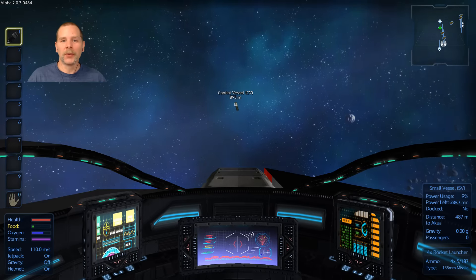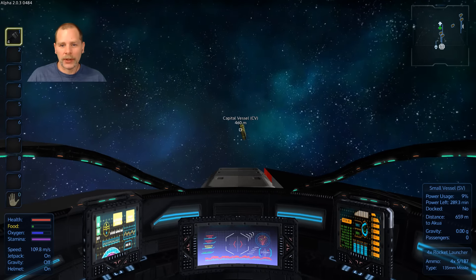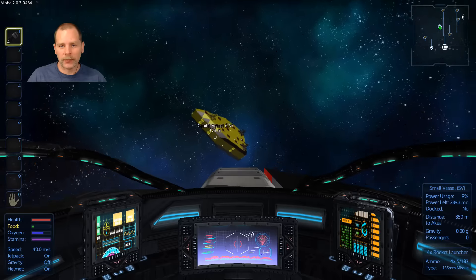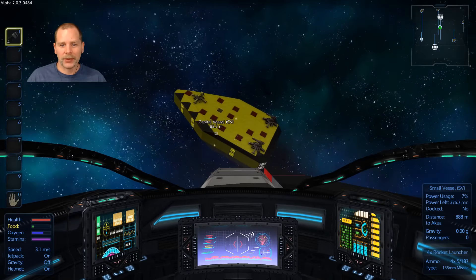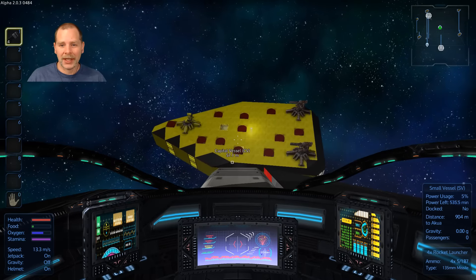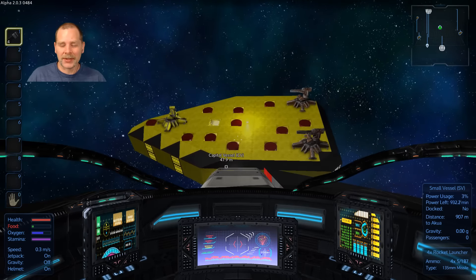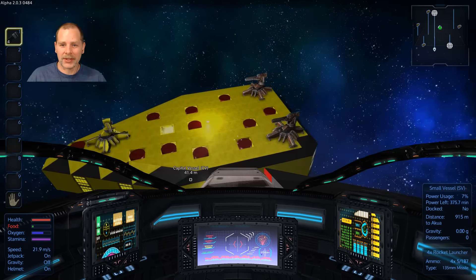Howdy folks, welcome to episode 15. Today we are heading back out to the capital vessel because we're going to go get some zaskosium from the alien planet. As you can see here, I made a few changes to the capital ship — and I need to rename it too. Somebody mentioned that it looks like a slice of pizza, and hey, there you go — that's the slice.